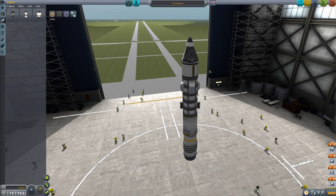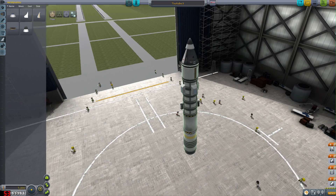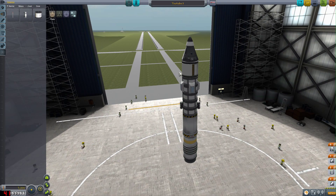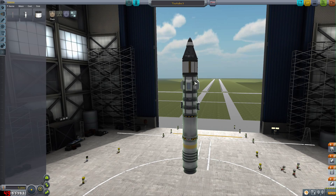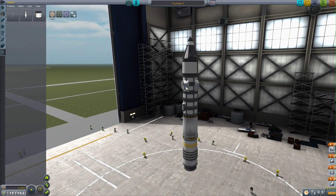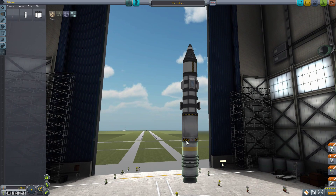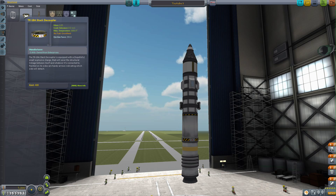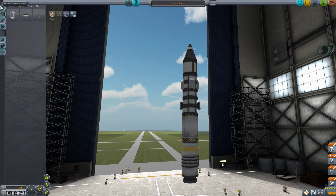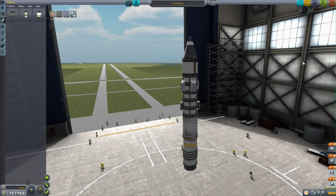Right now we are in the process of building our third ship. We've got an aerodynamic nose cone, a small nose cone, our cockpit, a small science lab which is the Science Junior, some liquid fuel tanks — five of them — some mystery goo on the side, four parachutes, the liquid fuel engine, a decoupler which you can find in structural, and the Hammer solid fuel booster. So let's go ahead and launch.